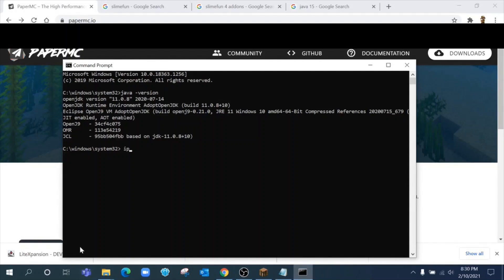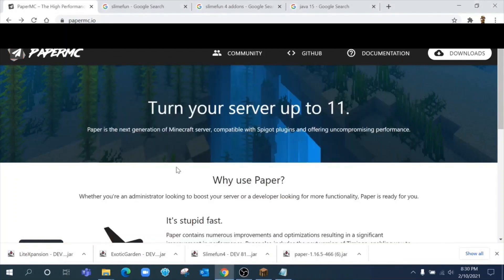Also while you're in the command prompt, type in 'ipconfig' and hit enter. Towards the bottom of the report, look for a line that says IPv4 — this is your internet protocol address on your home network. It's most likely going to start with 192 or 127. Write down all four numbers, for example 192.168.1.7. You'll need that in two different places later.